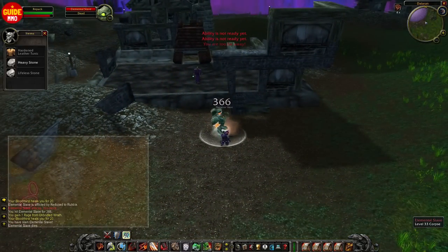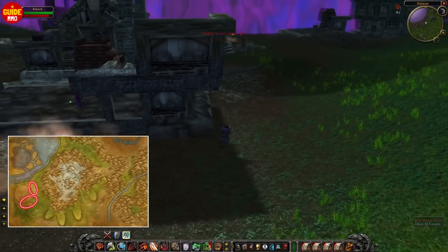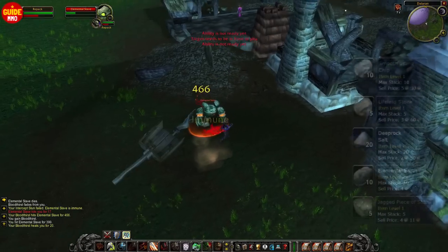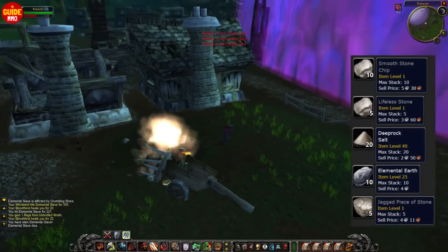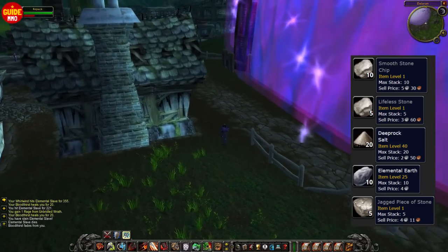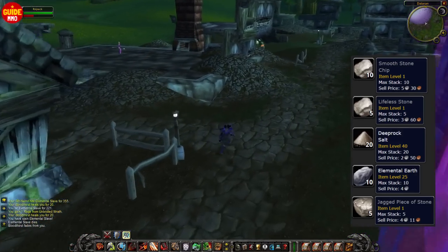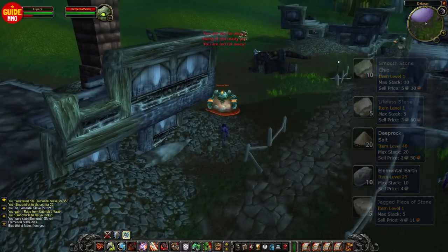As a Horde player, I would definitely not go to Stranglethorn Vale, but instead to Alterac Mountains near Dalaran. Here you can find these Elementals that drop so many different grey and white items that vendor for a higher amount. The only thing I wouldn't vendor is the Elemental Earth — it's a material you'll need for many different professions, and if you're planning to use the Auction House or trade with people, you can usually sell Elemental Earth for a couple of gold.